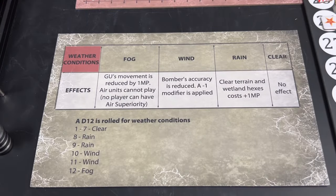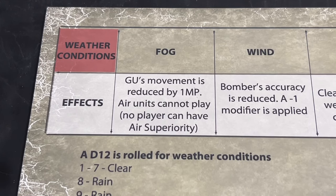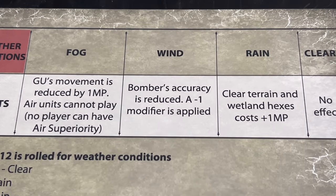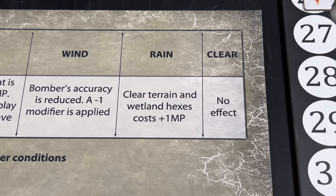Now we determine initial weather conditions and roll one D12. The roll is a three — that's clear weather. Fog reduces movement by one and air units cannot establish air superiority. With wind, bomber accuracy is reduced with a minus one die roll modifier applied to bombing missions. Rain means clear terrain and wetland costs one more movement point. In our example, we have clear weather.